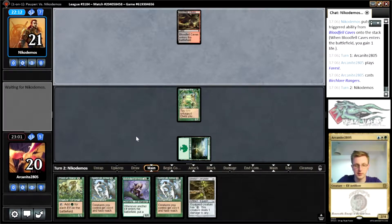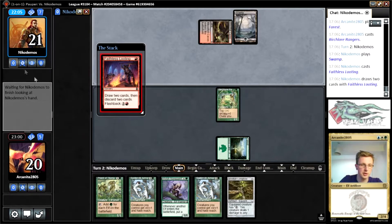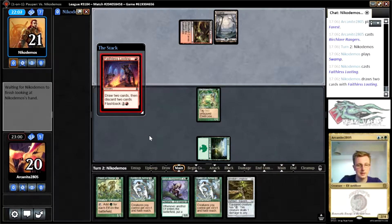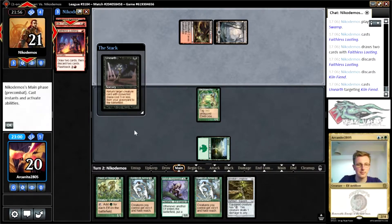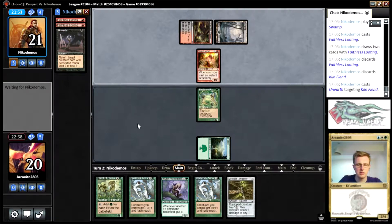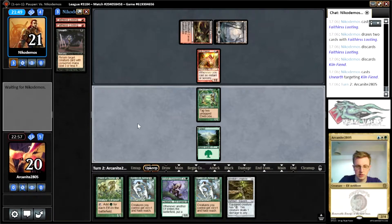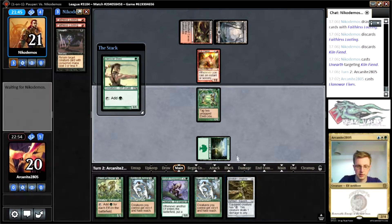I think we're supposed to pull the Longbow out. Faithless Looting — let's pop the graveyard out. Kiln Fiend, Faithless Looting. Does it give it haste? No, it doesn't. I don't see what's going on here to be honest. I'm not sure our draw is good enough but we'll see. Land and our elf will do — I'm going to play the land and elf and put the Longbow into play.